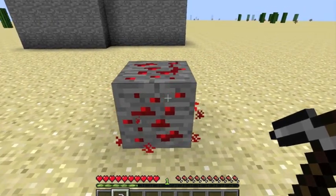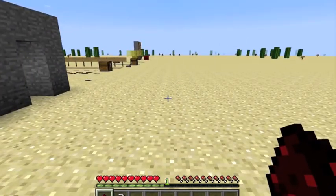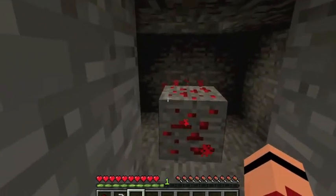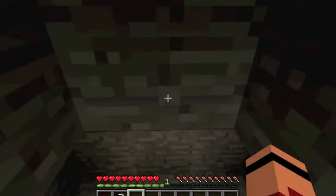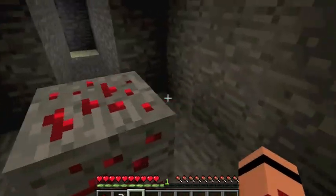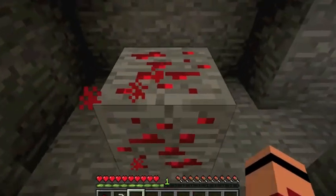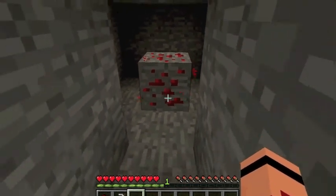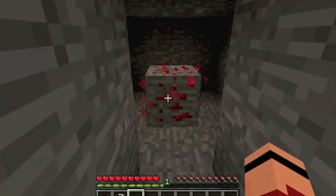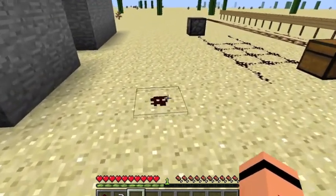Redstone ore can only be broken by an iron-grade pickaxe or higher; using anything lower won't work. On average it drops around four to five redstone dust. Whenever you jump on it or punch it, it glows, and that glow lasts for quite a while — possibly a full minute or longer. Just don't stand there watching it glow, because that's a lot of time for a creeper to ambush you.